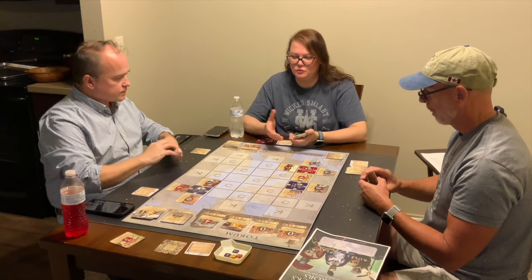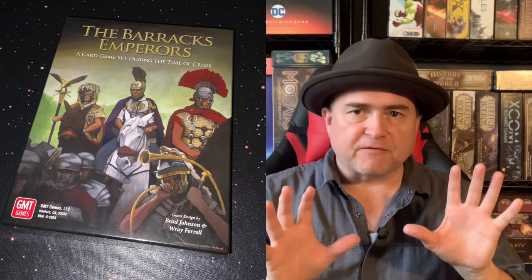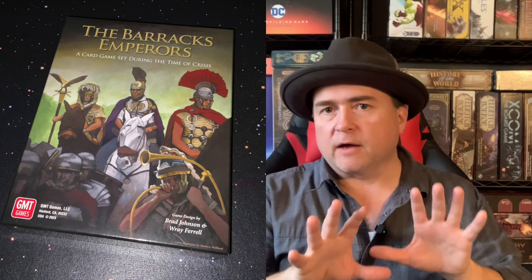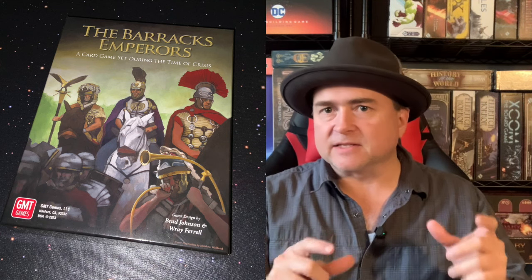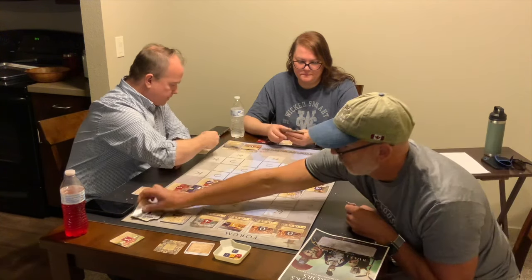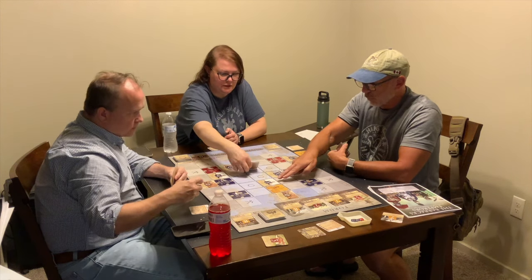If ever there are two or more numbers of the same value, regardless of color or suit, those cards just cancel each other out. Then whichever card is highest and has the same suit claims the emperor. But if no cards of the same suit remain, then just the highest numbered card claims the emperor. You go ahead and put that in your victory pile. Any cards left that are not adjacent to any emperor are removed from the board.